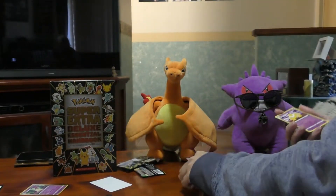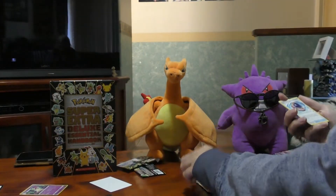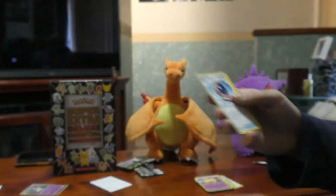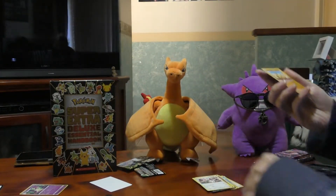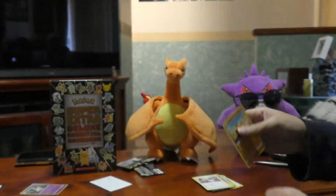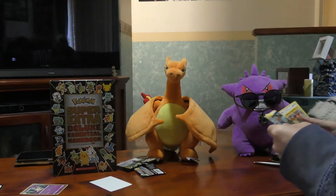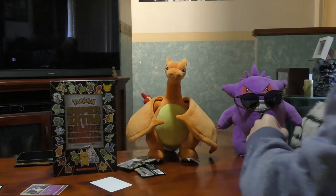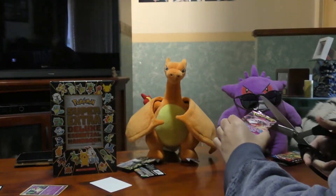There's an Energy, another classic in Hypno, a Trainer Card Full Face Guard, there's Vigoroth, and to finish off, a Hippopotas. Next one is Fusion Strike.